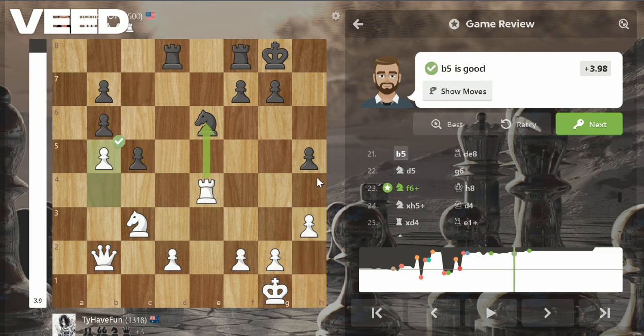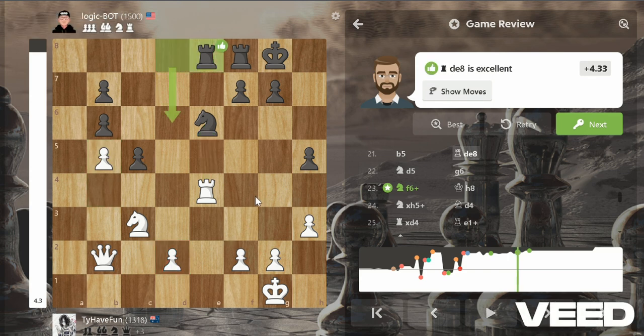He played c5, trying to undouble his pawns, and I played b5 to shut that down so he can't undouble his pawns. Now his doubled pawns are stuck. It's not a passed pawn because I still have my d-pawn there. I don't know why the engine says I should have taken the knight, but I'm still heaps better anyway.